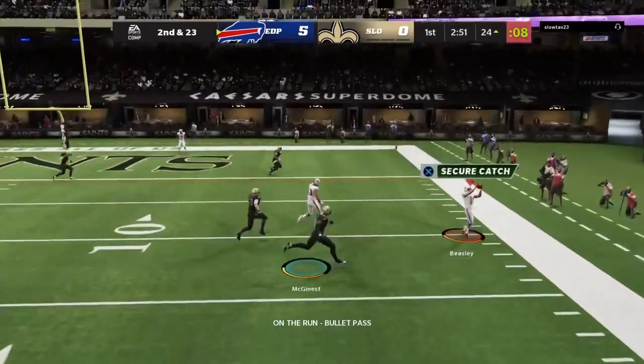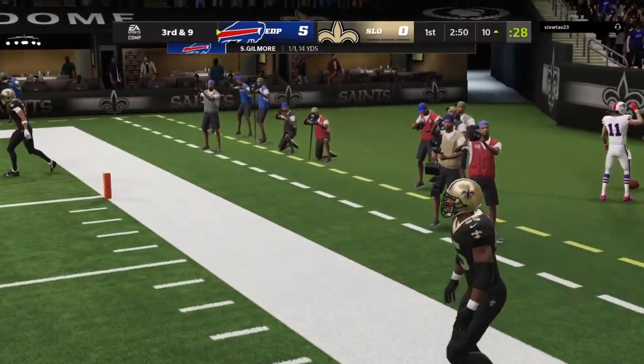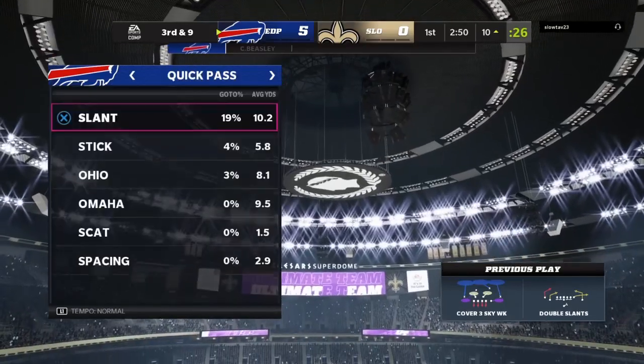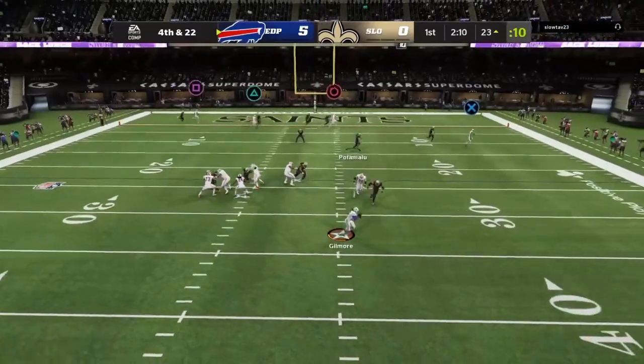Triangle's wide open — beautiful! That was a throw on the run. Stephon Gilmore threw that right on the money to Cole Beasley. I don't know if the theme team has anything to do with it, but he throws money passes.